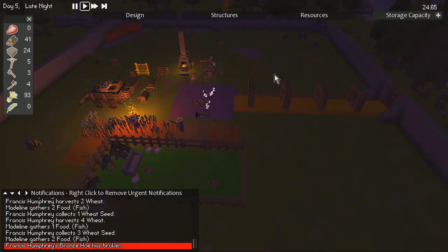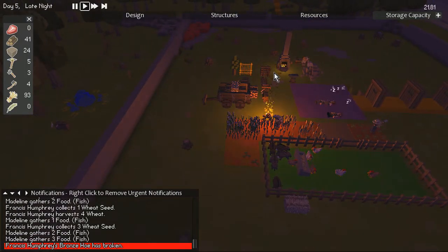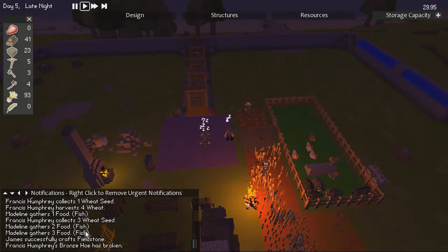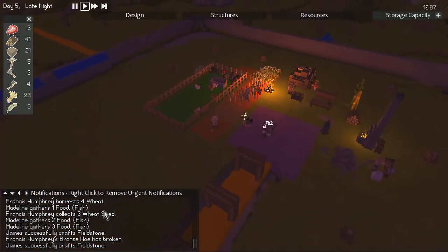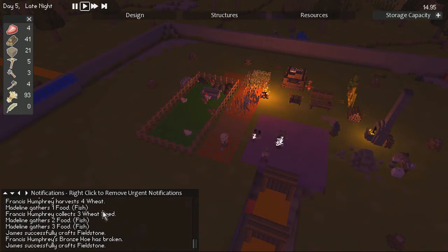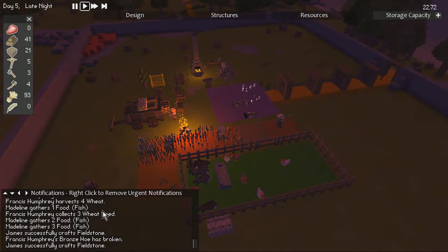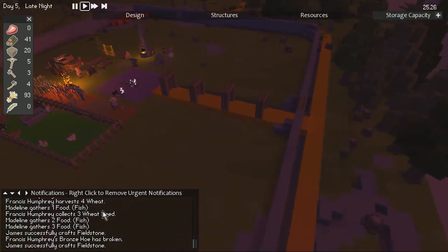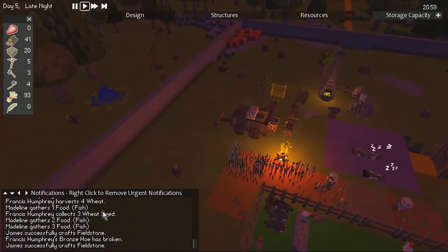I am starting to run a little low on stone, if you can believe that. Another thing brought in with 1.5 or 1.51 is that all notifications were turned off by default — I like having all the notifications there until it gets a little bit too spammy. But hey, we've managed to get food — yippee! Our one fisherman — I managed to get some rope together through my flax farm.